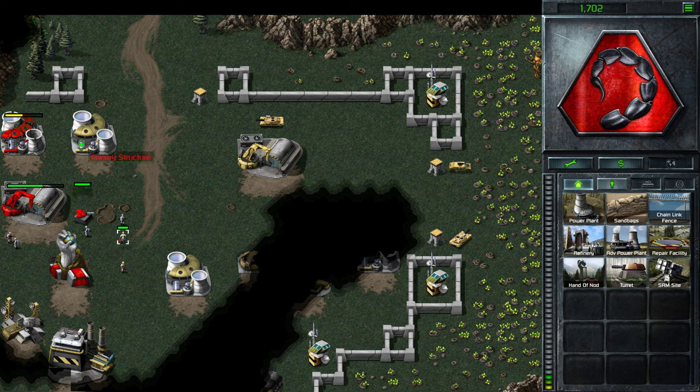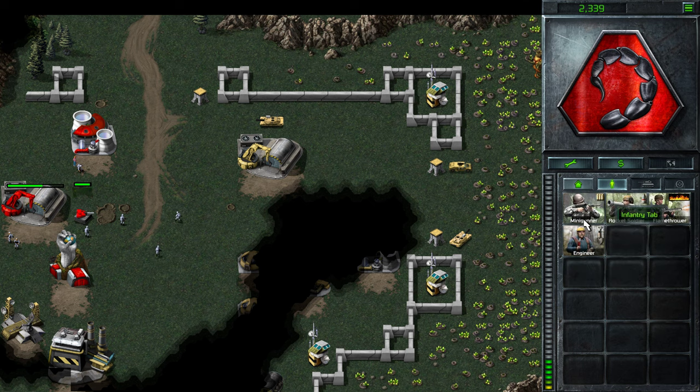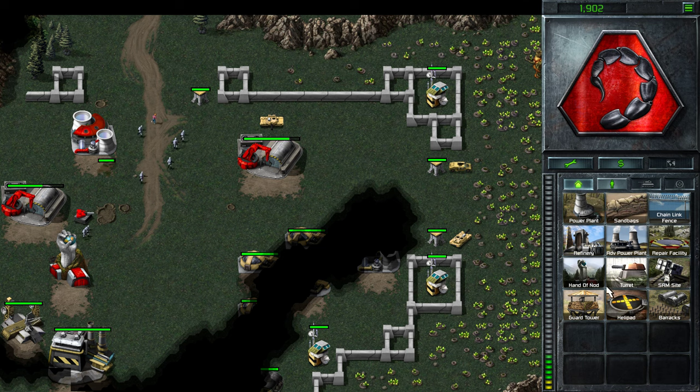We have a couple of options on how to do this. You can take this power plant. Now we need to take out the tank at the construction yard. But obviously the guard tower is here as well, so probably the easiest way is to sell that one as well, get another engineer, and take out the construction yard. GDI building captured. Now we can take out this guard tower.